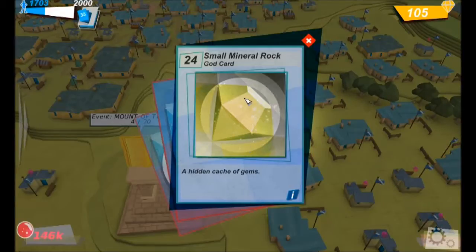What's this one? A small mineral rock — that's another God card. A hidden cache of gems.